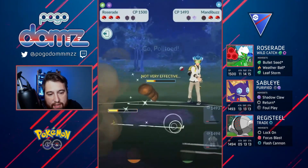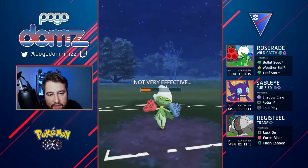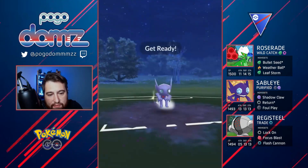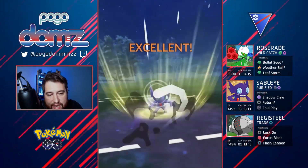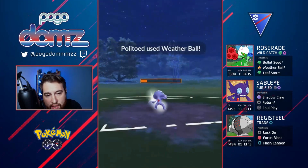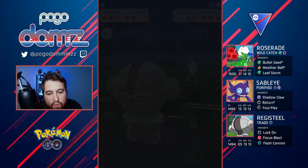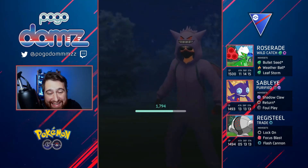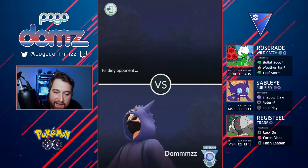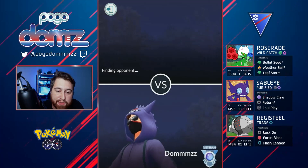We caught the Foul Play — this was probably the pivotal part of the match because if that was an Aerial Ace it probably almost knocked us out and then Mandibuzz would have had energy to finish us. The Weather Ball did chip quite a bit. Politoed comes back in and the Weather Ball knocks us out. They have a shield — I just try to farm down as much as possible, utilize their last shield, they let go of the Weather Ball, and then we Lock-On down and win that match. GGs! Crazy match — didn't know that was Zionics's team. Very happy we caught the Foul Play on Roserade and locked on down with Registeel.